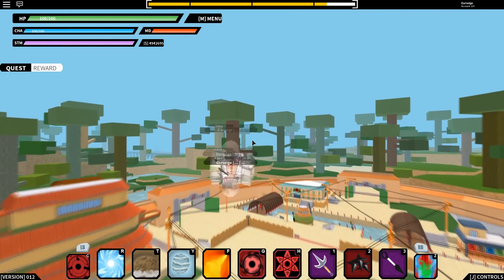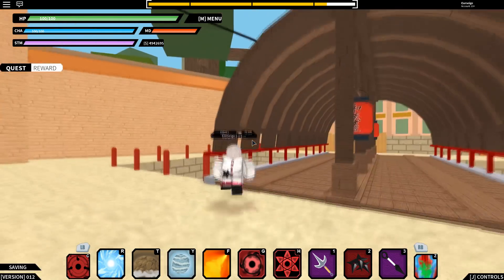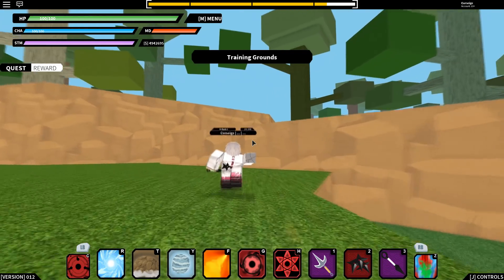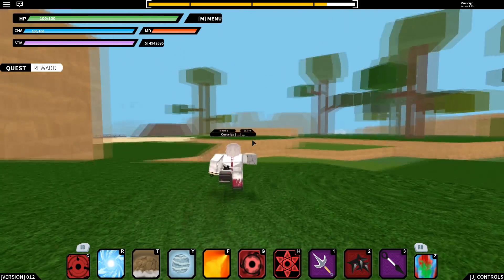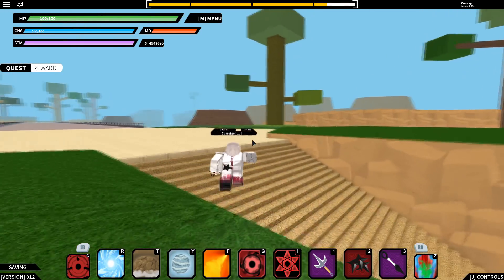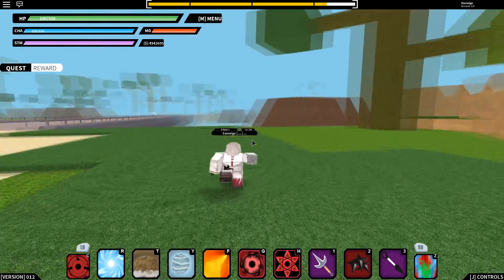Just keep walking straight, dash, do everything you need to get there. Pretty soon you'll start seeing gigantic rocks in the distance if your graphics are high enough. The frog spawns right there. If you still can't see it, keep going past the stairs and the bridge — it's to the right of the bridge.